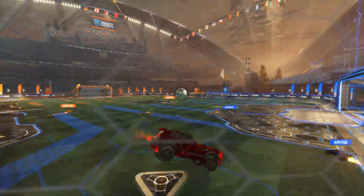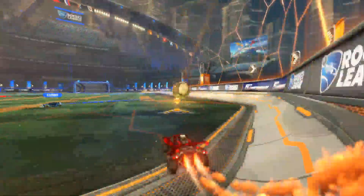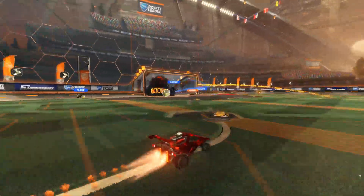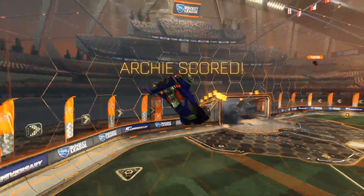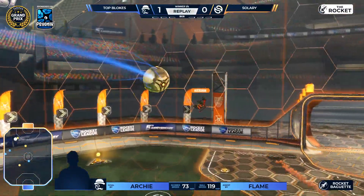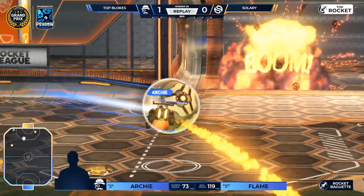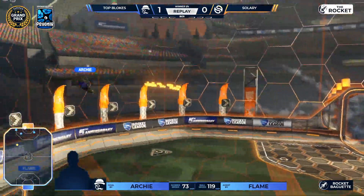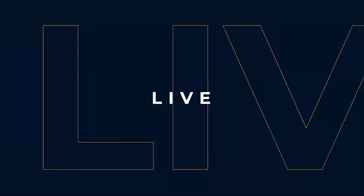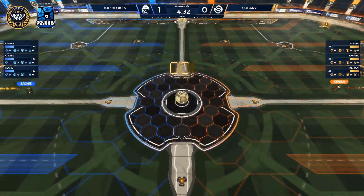The player Flame is rocking that decal we were talking about — the beautiful tux, he's looking good. The good looking just continues on the side of Top Bloke with a beautiful infield pass, already finishing it off and showing off that offensive string. And of course there's our amazing overlay made for the Grand Prix.